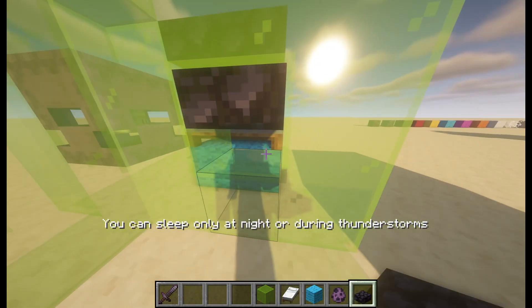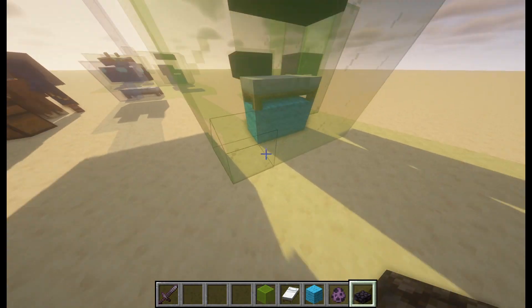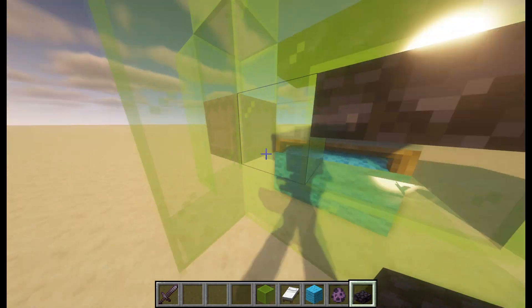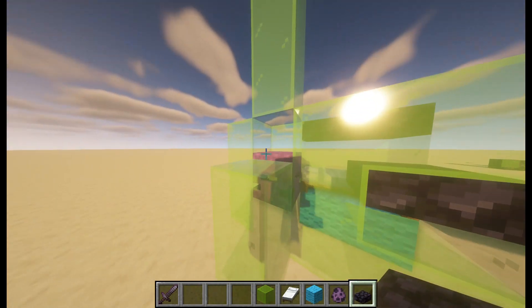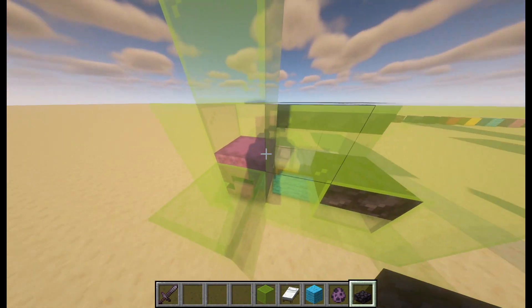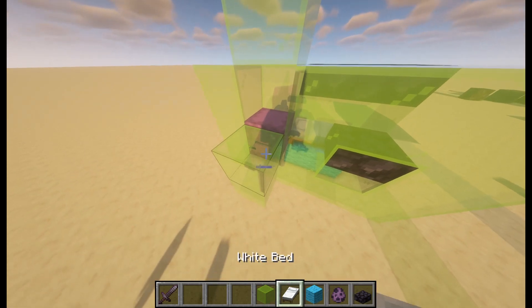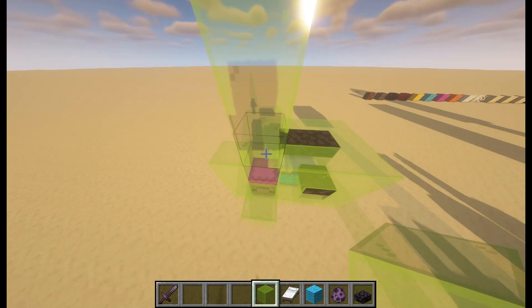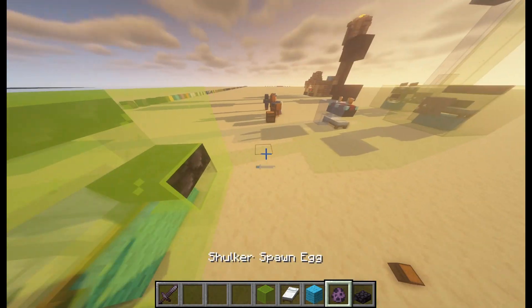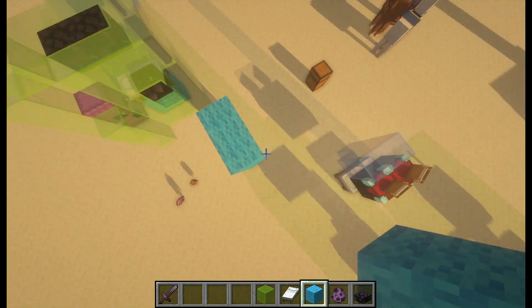After you set your spawn point, what it does is it tries to find a place where you can spawn. Then it tries to put you here, but this isn't an available space. Shulkers are very cool because they're mobs and kind of a block. So when it tries to put you here, the game thinks, oh no, there's a block here — we can't do that.